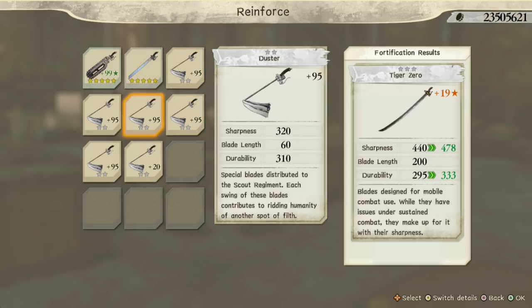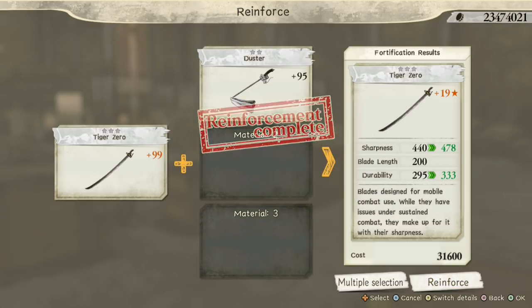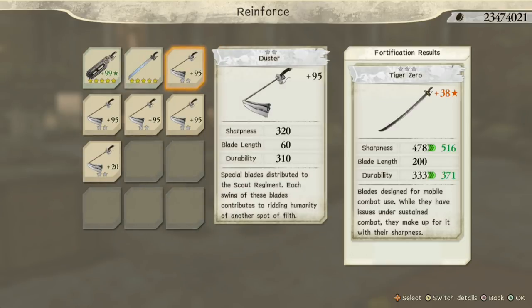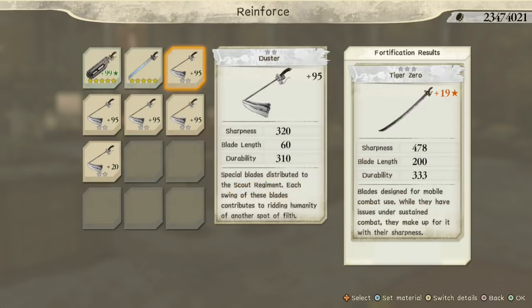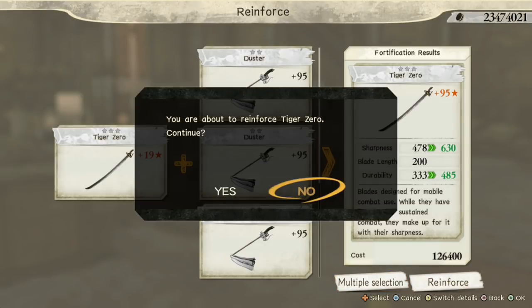You need 5 plus 95 to reach plus 95 stars total. Let's go through one of them — you can see plus 19, you reinforce it and it turns into plus 19. Then you pick another plus 95 and it's 38. You can pick multiple at once, which is a great feature. So you pick them: 38, 57, 76, and 95. Then you reinforce it.